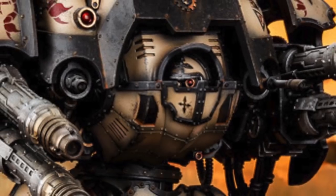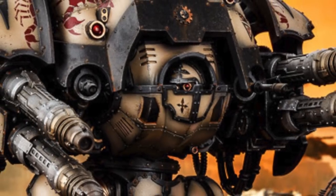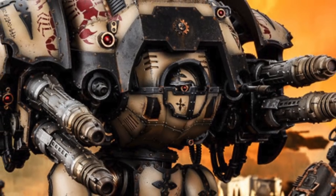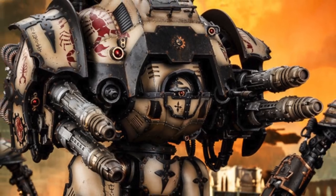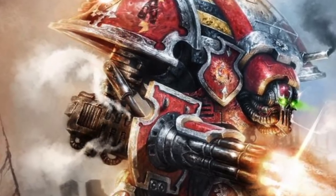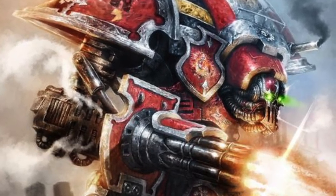The Acastus Knight Porphyrion is one of the most heavily armed and armored chassis of Imperial Knights ever produced by Imperial technology — a design that essentially sacrifices the mobility valued by most Knights for greater firepower. The development of the Acastus Knight chassis is lost to time, and even at the height of the ancient Mechanicum's power, the design was incredibly rare.